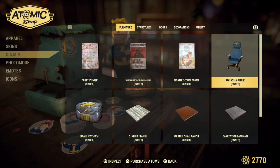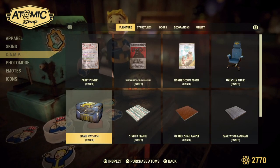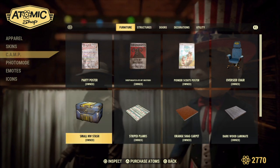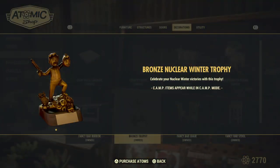We've got some camp items. We've got the Overseer's chair, the small Nuclear Winter stash box, and I can confirm that the medium stash box is unlocked at level 16 — I just haven't hit that yet. We've also got the bronze Nuclear Winter trophy.